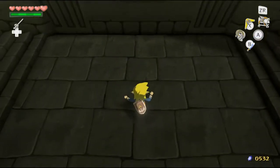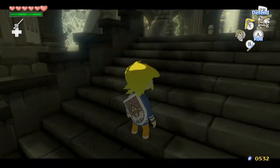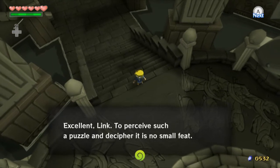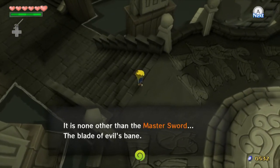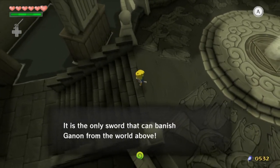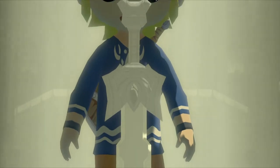Hmm. What's before us? What is this? It's a sword! Hey! Excellent, Link. To perceive such a puzzle and decipher it is no small feat. Now take the sword that lies before you. It's none other than the Master Sword — the blade of evil's bane. It's the only sword that can banish Ganon from the world above. This thing? The Master Sword.